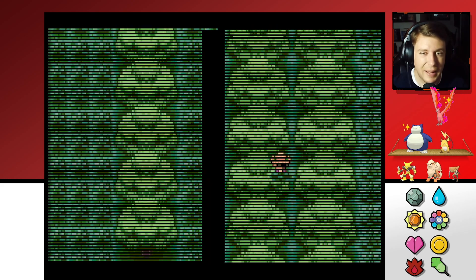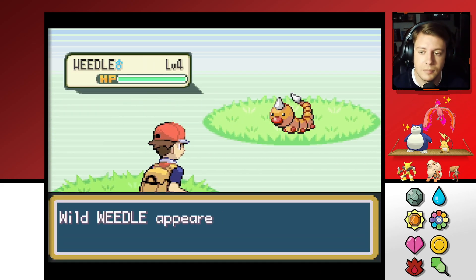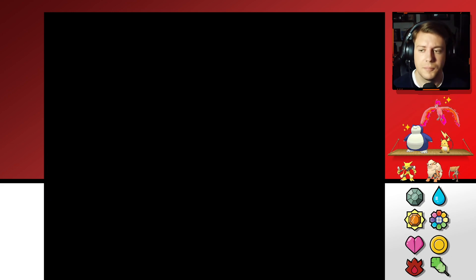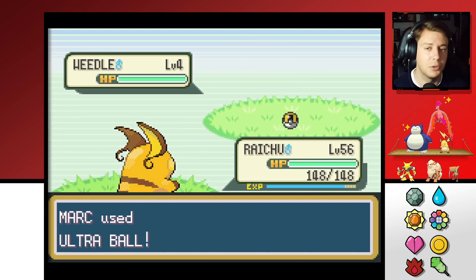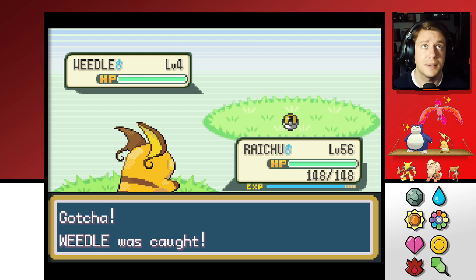We never caught a Weedle — let's knock that out real fast. Even with an Ultra Ball at level 4, I'll still do up and be just because I want to be on the safe side. Weedle was caught! Often found in forests and grasslands — it has a sharp toxic barb of around two inches on top of its head.